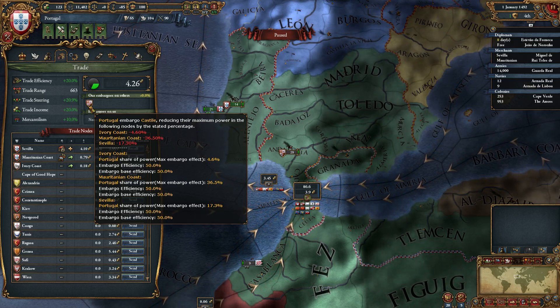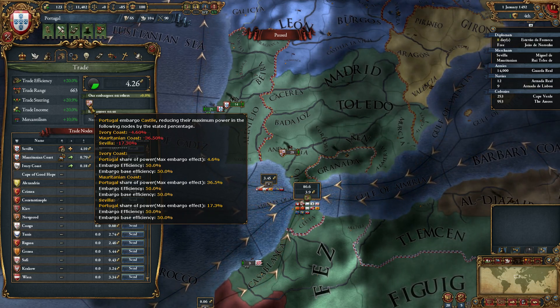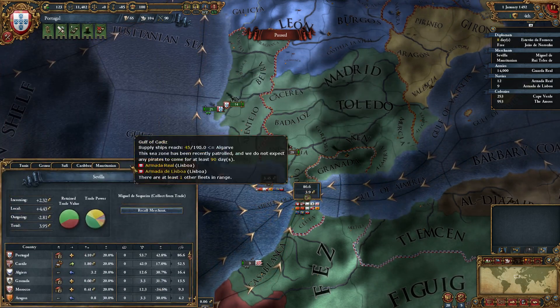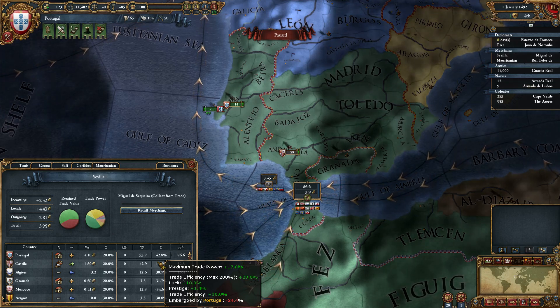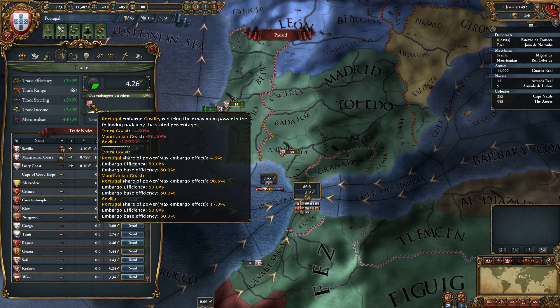Embargo efficiency is at 50 percent with a base efficiency of 50 percent. This is kind of tricky — take the 17.3 percent, and the number shown is 24.4. Why is it 24.4 when just a second ago it said the maximum embargo percent was 17.3?